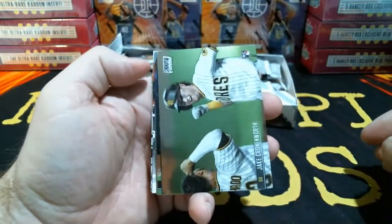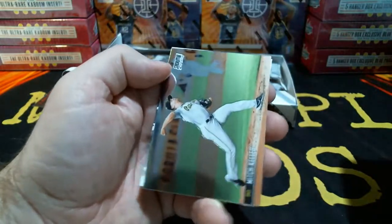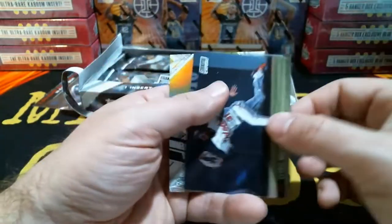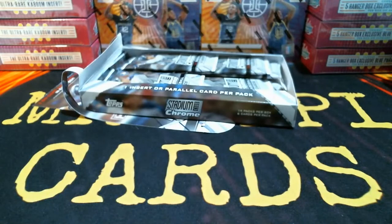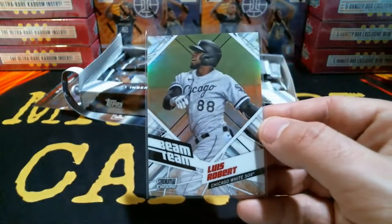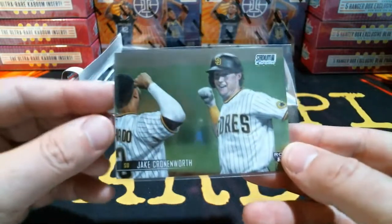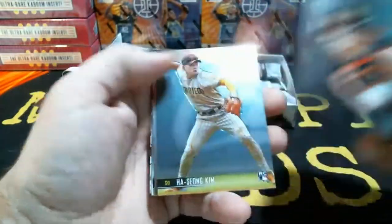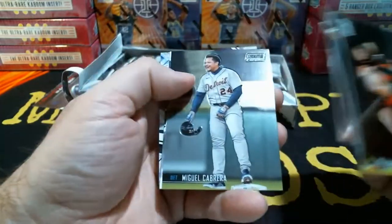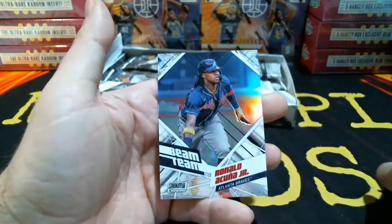Next pack: Jake Cronenworth base rookie, Jordan Weems, William Contreras. Cedric Mullins for the Orioles and a nice beam team — Luis Robert going to the White Sox. Beam team for the White Sox, Luis Robert. Jake Cronenworth — another base rookie going to the Padres. Buster Posey, Kim, Marte, Miggie, Patino, Tampa Bay, Ronald Acuna Jr. beam team for the Braves.